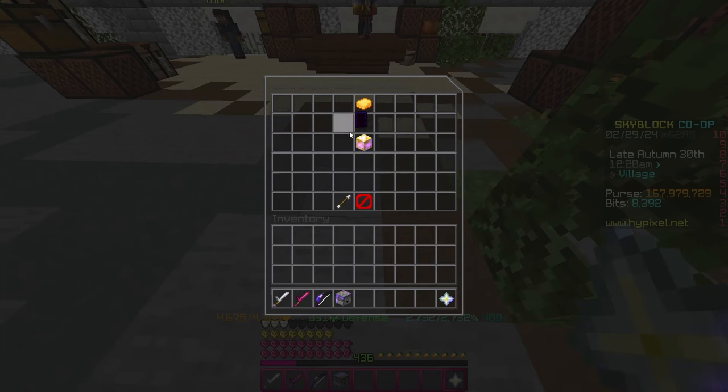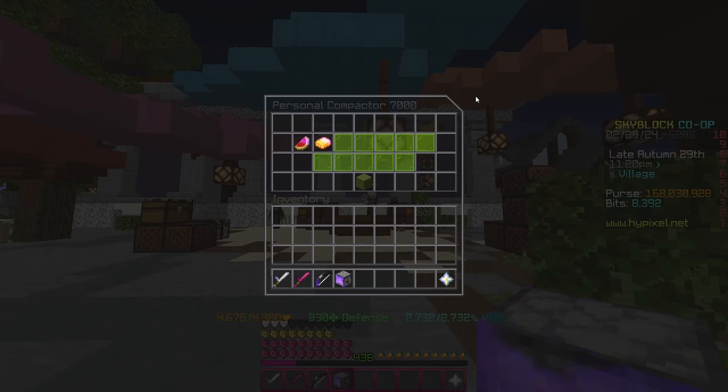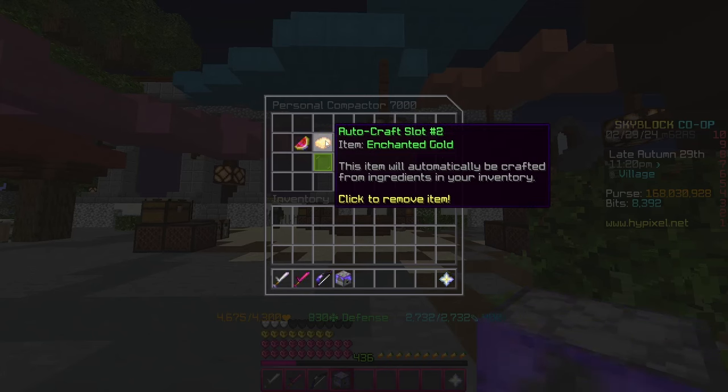The first flip requires Gold Collection 8, which allows you to craft the Enchanted Gold Block. You're going to use a Personal Compactor and place the Enchanted Gold into the autocraft.